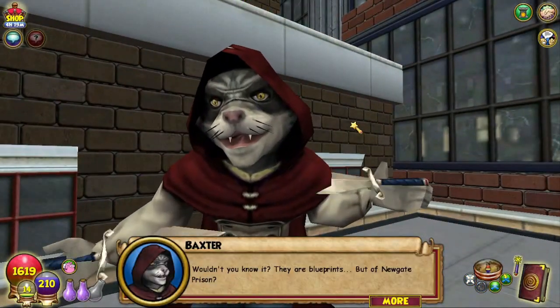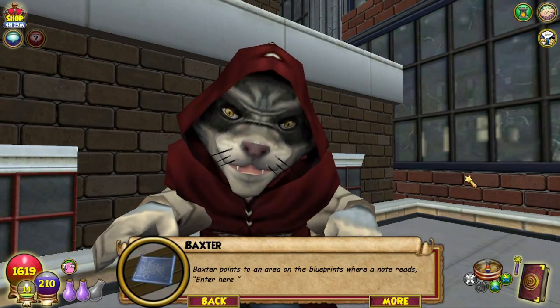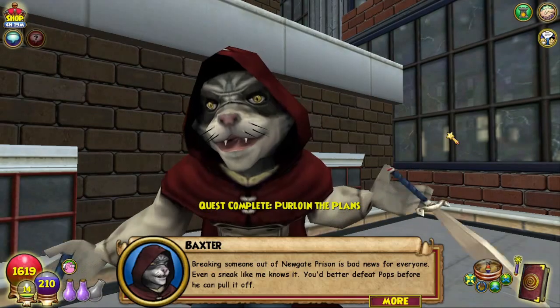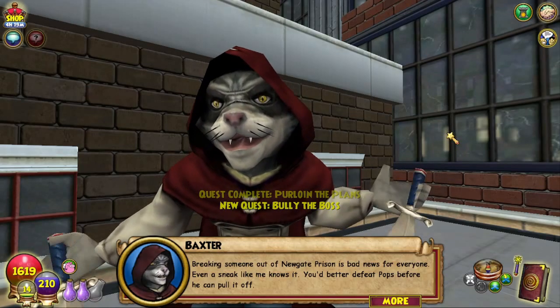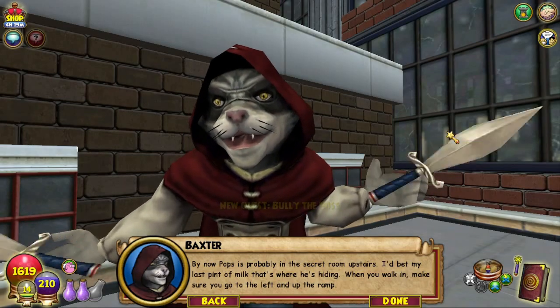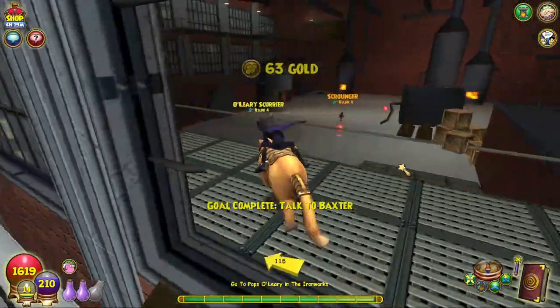Wouldn't you know it, they are blueprints — but of Newgate Prison? Baxter points to an area on the blueprints where a note reads: enter here. Wait a minute, he wants to break someone out of there? That can't be good for any of us. Breaking someone out of Newgate Prison is bad news for everyone, even a sneak like me knows it. You'd better defeat Pups before he can pull it off.